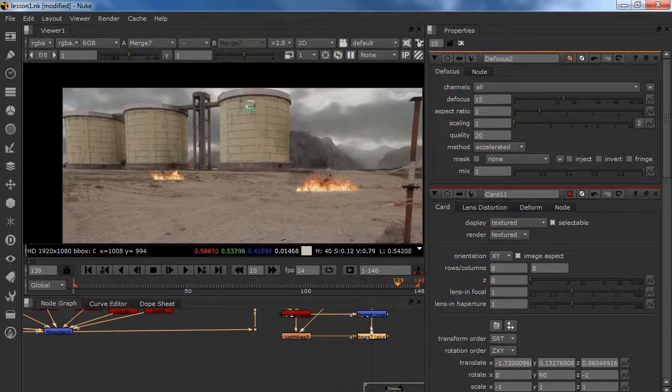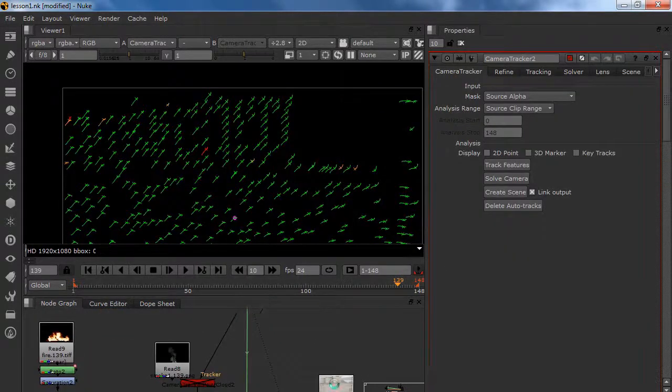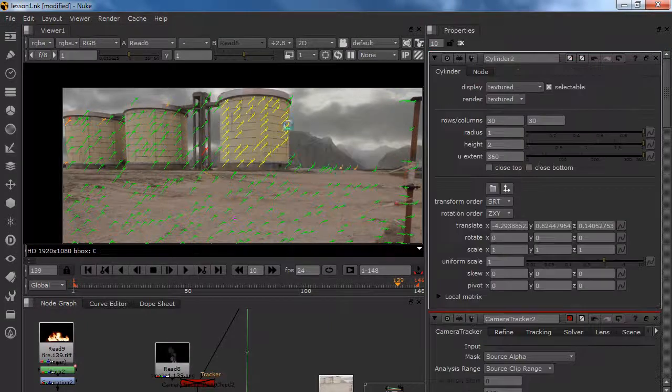We are going to prepare for our destruction on the building. So what we are going to do is go to our camera tracker, view our plate, and we are going to select all of these points because we know that this is in the right 3D space. Right-click, select create a cylinder — not a card, because the object is a cylinder and we don't want a card floating around doing crazy stuff. So we are going to create a cylinder.